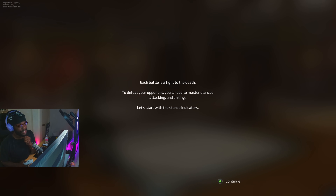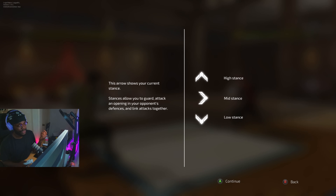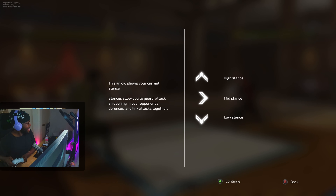Each battle is a fight to the death. To defeat your opponent, you'll need to master stances, attacking, and linking. Let's start with the stance indicators. So this is For Honor, in my opinion, off top — the stance indicator gives me straight For Honor vibes. This might just be better than Tekken. Subs getting gifted — let's go!